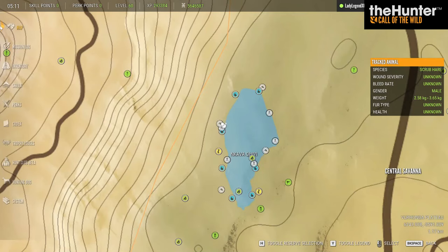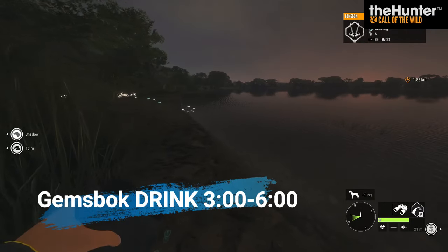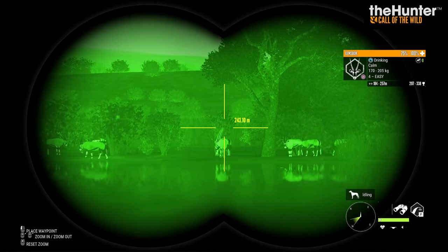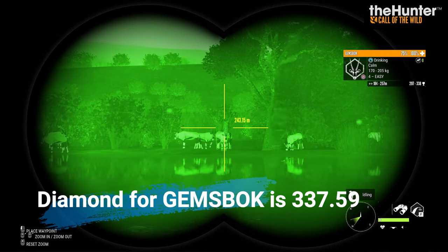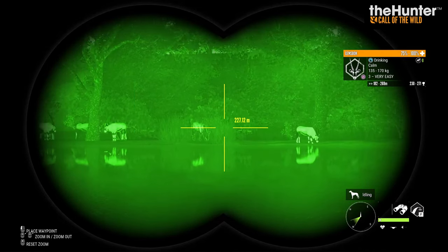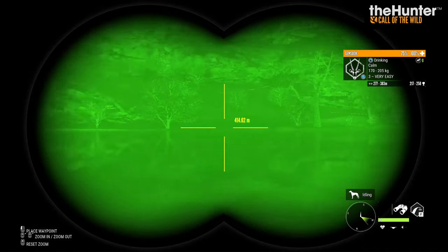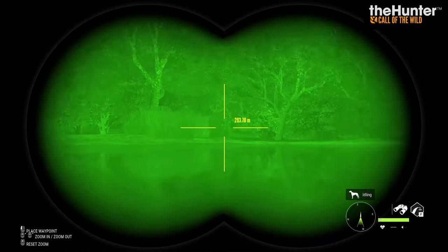Changing the time to just after 5 o'clock — Gemsbok drink from three until six. Here's a drink zone right here, and look at all the Gemsbok. There's a pretty nice one that is diamond potential — diamond is 337.59, so she would have to score right at the top, but it is possible. There are another zone and more starting to come in. There are six to eight drink zones for each of these species, and it is amazing for lions too.